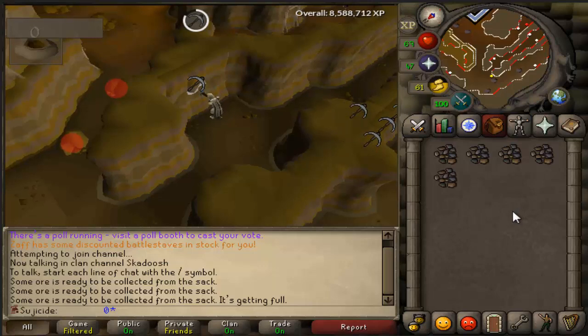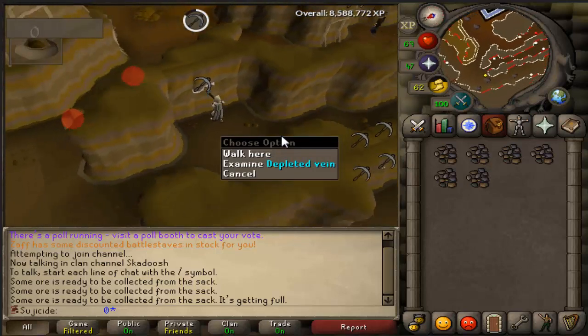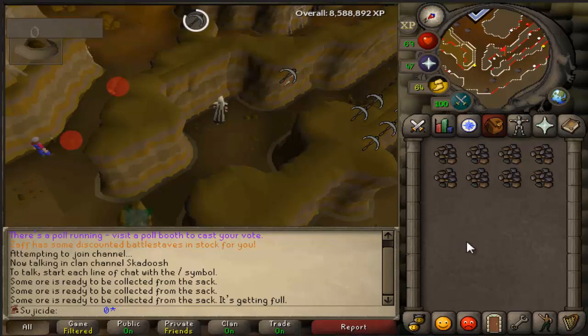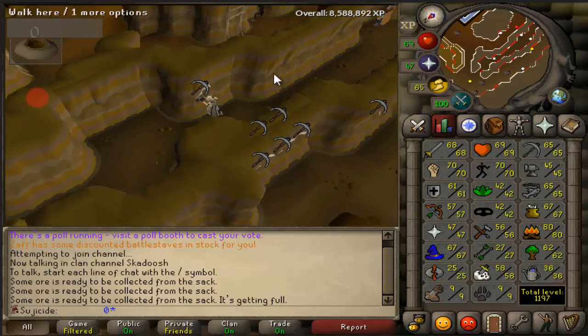Hello guys and welcome back to a new episode. Suji here as usual. In the previous episode I said what we will be doing in this one - we will be trying to access cave horrors, getting ourselves a black mask, and getting at least 70 mining at Motherlode Mine so we can move on with our further plan.